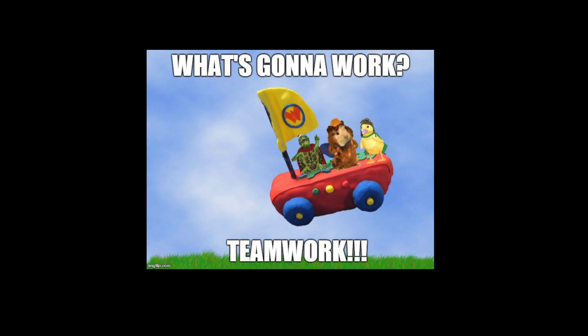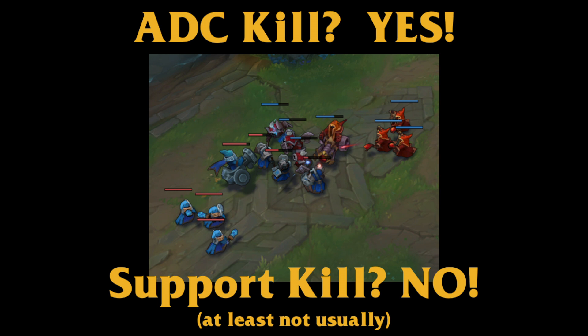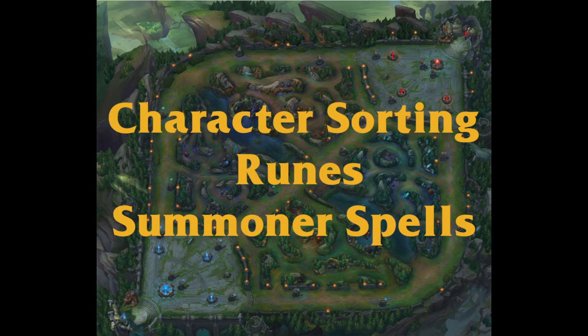The ADC or bot lane player and the support player work together as a team in the bottom lane. The support will buy a support starting item and will generally not CS or kill minions. The ADC wants to get all of the kills on minions in the bot lane. Note: some support items require the support to occasionally get a creep kill, generally a cannon, and the gold is also sent to the ADC.